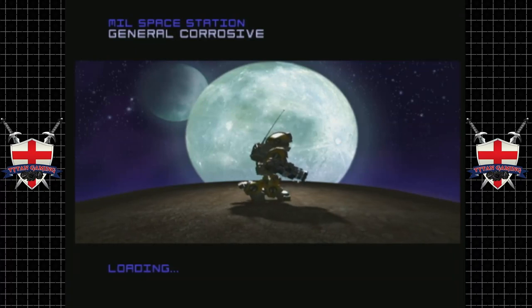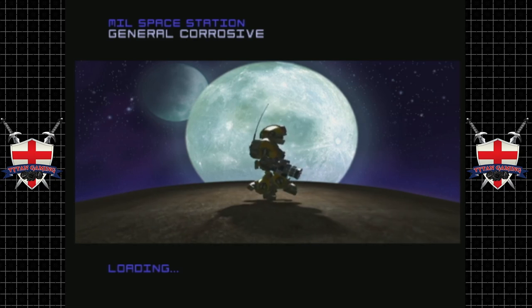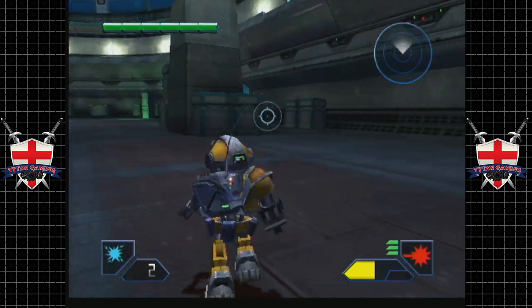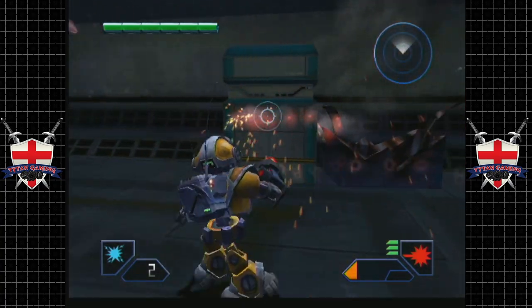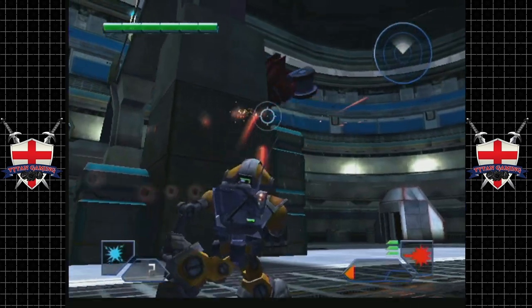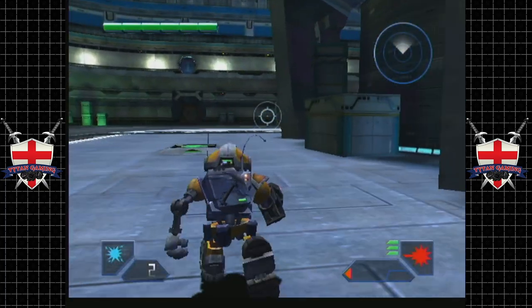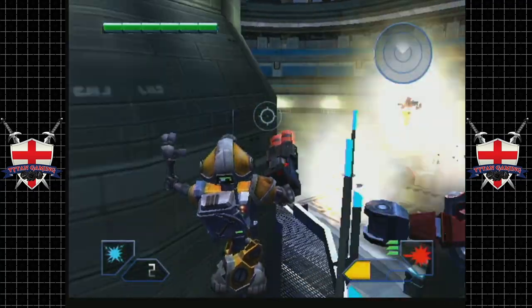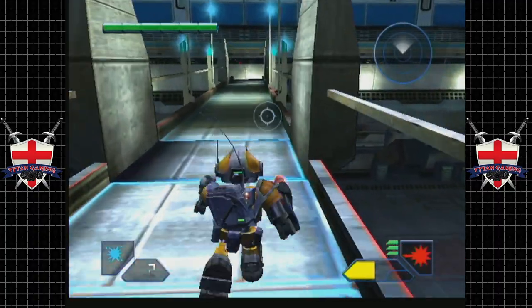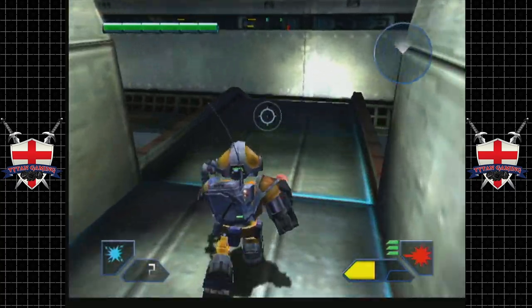Welcome back to Metal Arms: Glitch in the System. Here we go — General Corrosive himself. This mission is kind of a pain if you don't know what you're doing. They basically dump you straight out here with General Corrosive, who does have a rather annoying one-hit kill. And all of these boxes — one thing we must note about General Corrosive: we cannot hurt him with our weapons, because that would be way too easy.